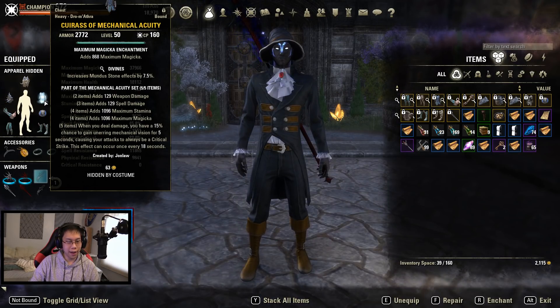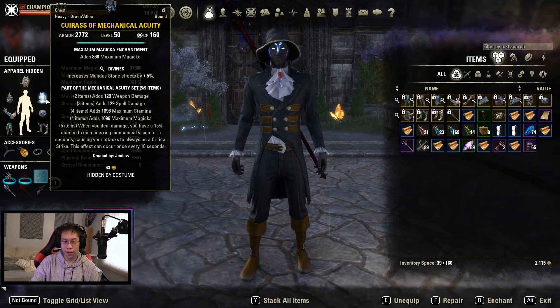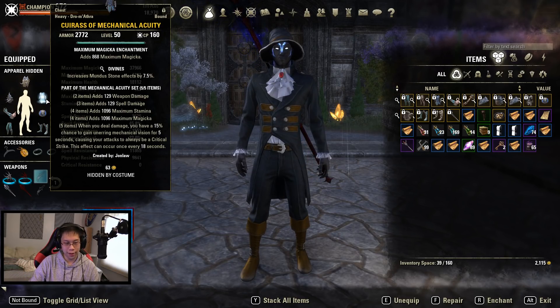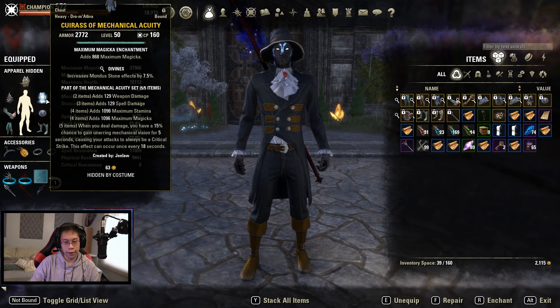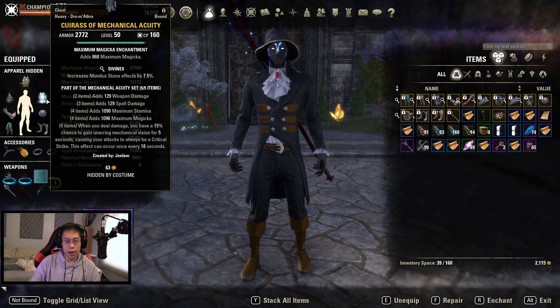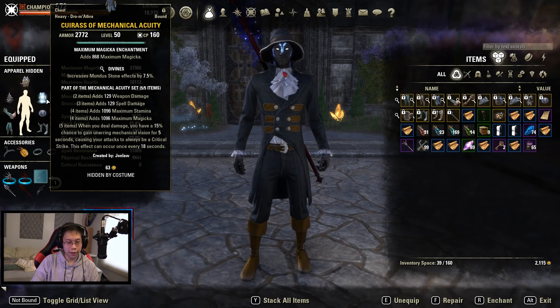The next piece is the Mechanical Acuity set. It doesn't look great on paper, but when you sit down and do target dummy parses it's actually quite good. The two-piece gives weapon damage — as a Magicka character that's pretty irrelevant — but you also get spell damage, which is good. The four-piece gives both max Magicka and Stamina. The Stamina is useful for blocking and roll dodging in trials. What we're really using it for is the five-piece: when you deal damage, you have a 15% chance to gain a vision for five seconds, causing your attacks to always critically strike.